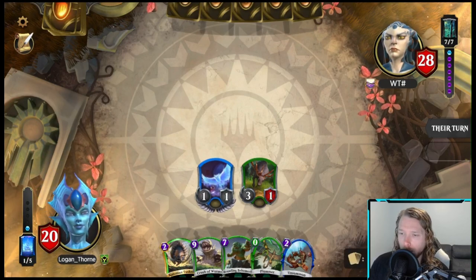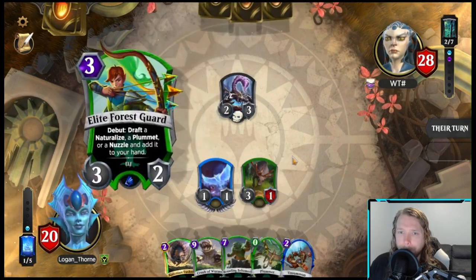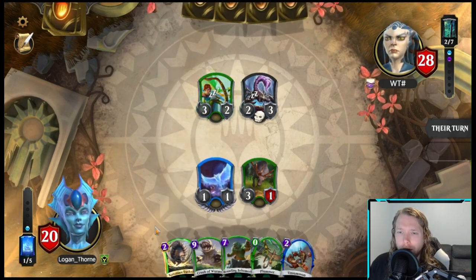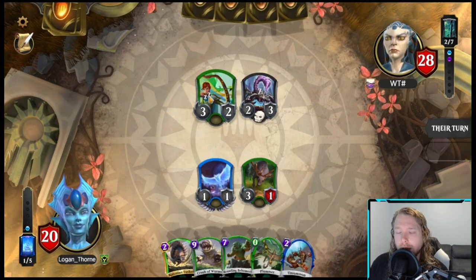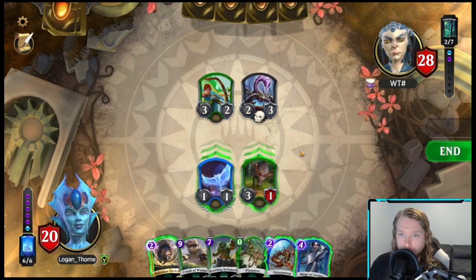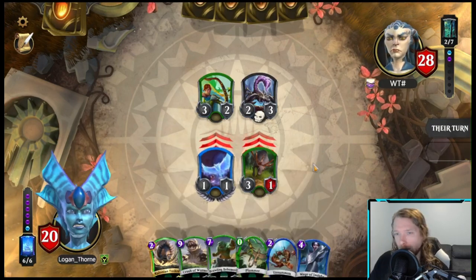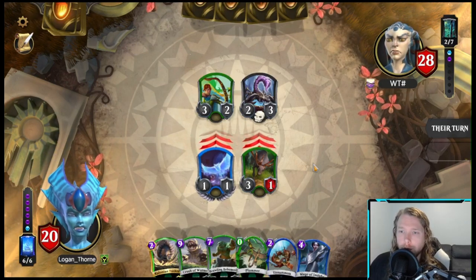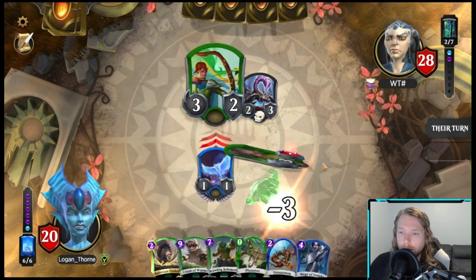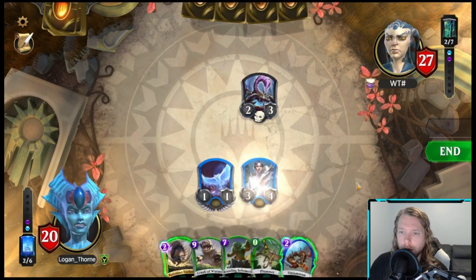Really would have liked a ramp card. I doubt they're going to get Plummet from my bird — they're probably going to get Natural Eyes for my Shrine when I play it. That's what I would do. Let's swing; got to make them trade. Let's try and draw our way to a Shell Game.